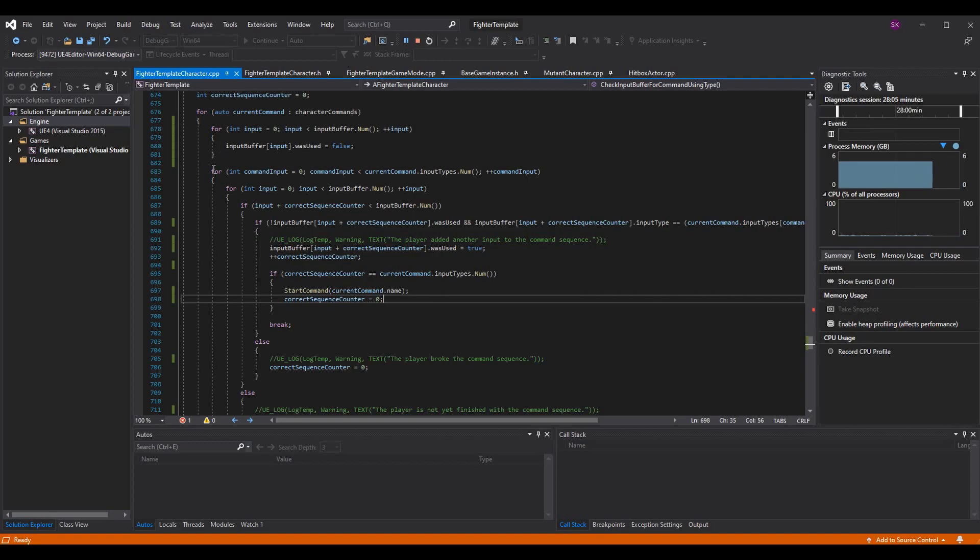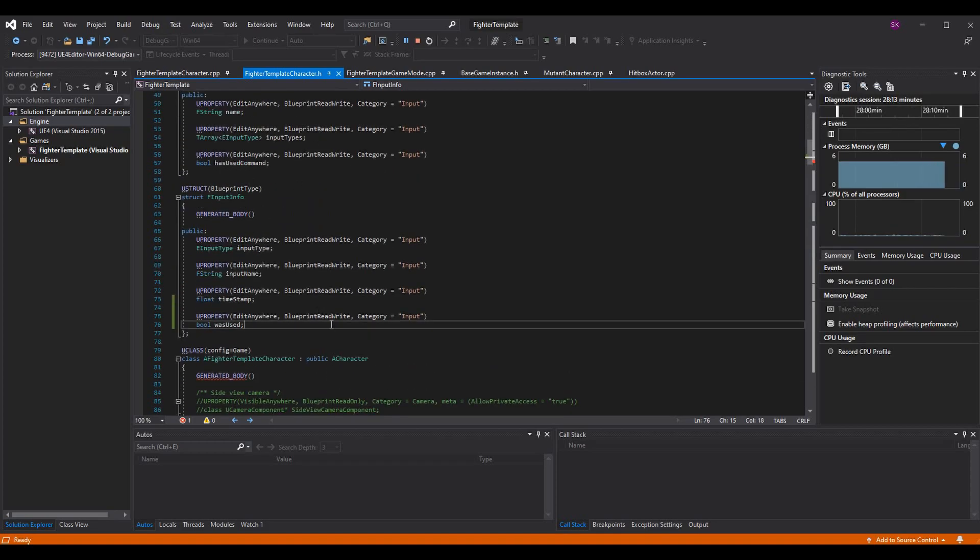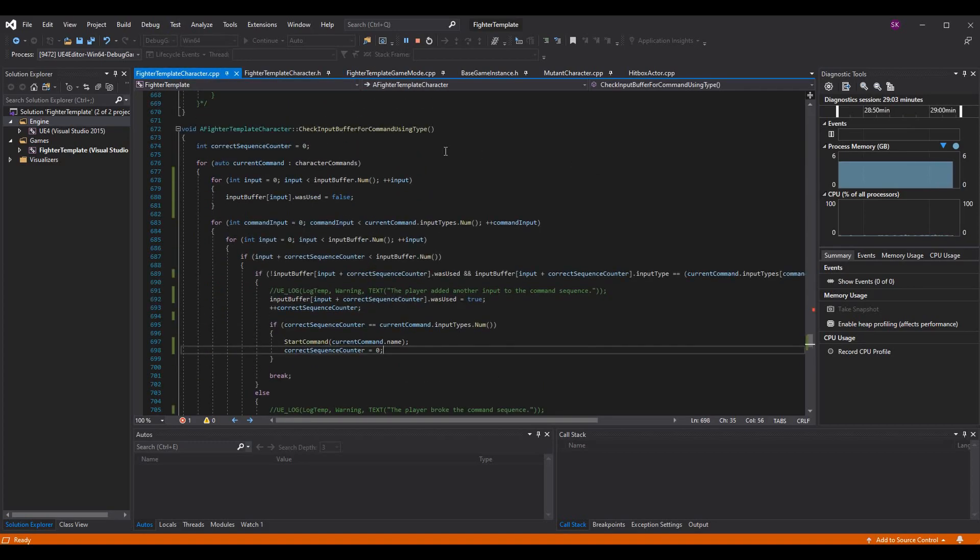In our fighter template character we have a structure called FInputInfo — this is what gets put into our input buffer. We have our input type, input name, timestamp, and now a new boolean I've added: 'was used'. Go ahead and add this to your structure. This 'was used' boolean will determine if we've already used this input when checking a command. If it fails for forward dash but works for a directional forward attack, that's fine — but we don't want to use the same input for two different command inputs on the same check.